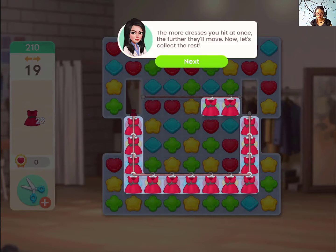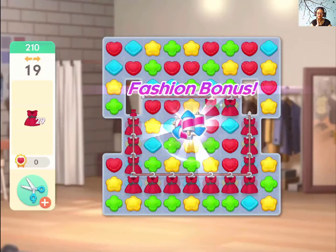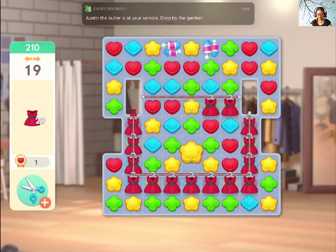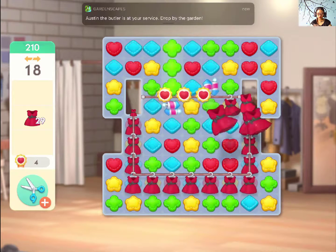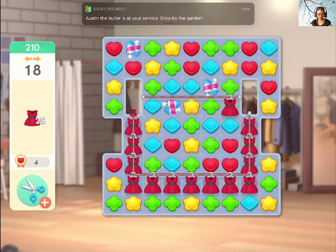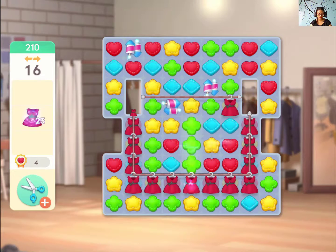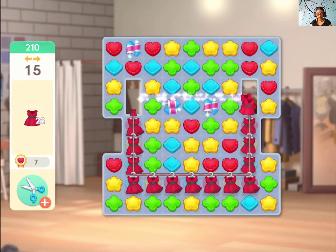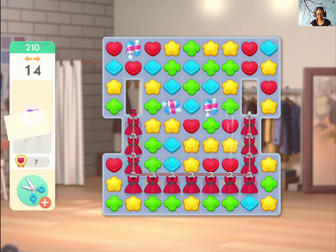The more dresses you hit at once, the further they'll move. Now let's collect the rest. So that's pretty interesting — they move with every move you make around them. The more matches, the more clothes will move forward in one go.